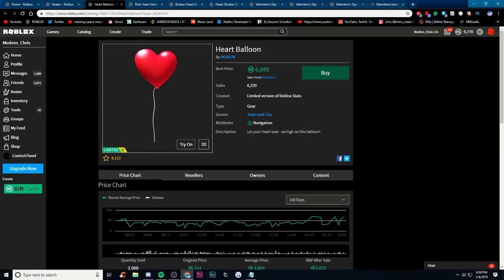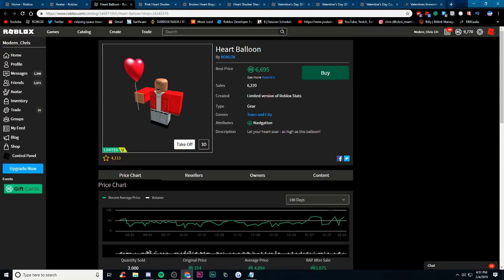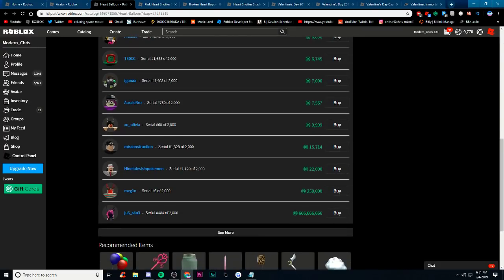Next is a gear, and this is already limited — like the other thing we showed you. It recently sold for 6,695 Robux. It's a gear, so it's not doing that great, but it does get some sales every few days. If you like balloons, you might want this — I know a few of my friends have this item.